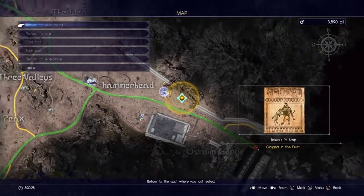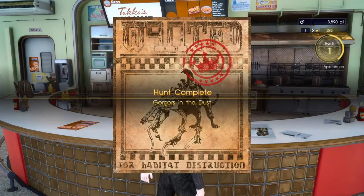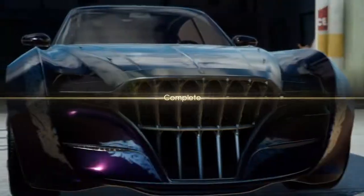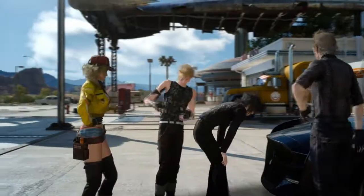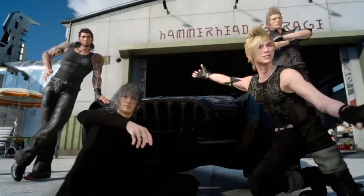Now head east of the diner to find and defeat some Plexi Tusk — that will complete the hunt Gorges in the Dust. Thank you for watching; those are all the side quests you can do before you even get your car back. Please drop a like and subscribe if you found this video helpful. See you next time and keep gaming till the end.